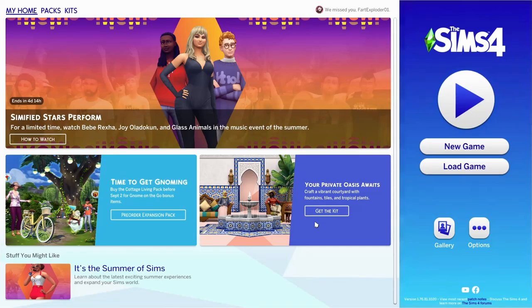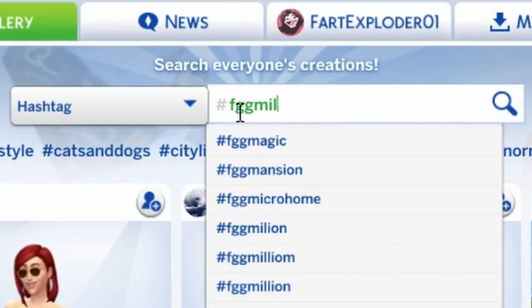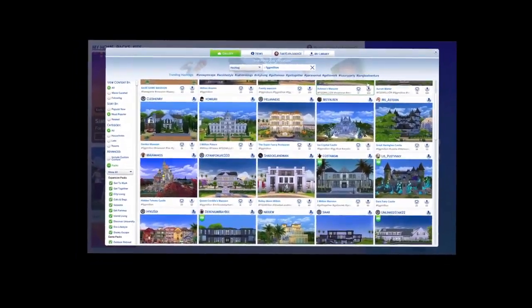Can you actually have a build that costs over a million simoleons? Well, apparently you can. If you head over to the gallery, click on hashtag and type in FGG million, you get a whole bunch of builds that cost over a million simoleons and we're gonna see just how good these are today. Rest in peace to my framerate.